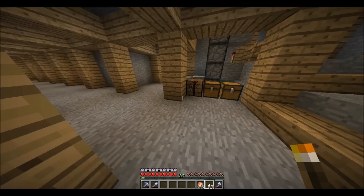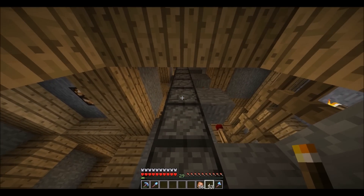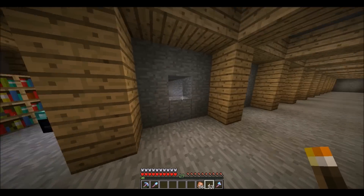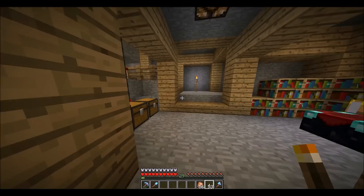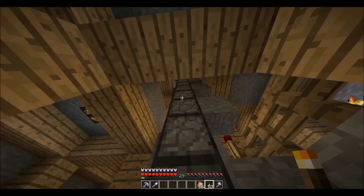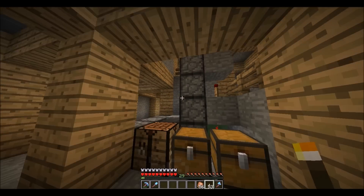I also have an enchantment table here. Right here is an item elevator. Say that you're branch mining a lot, and instead of going all the way up again, you can just stick items in this chest and it'll bring them up to the chest up there.